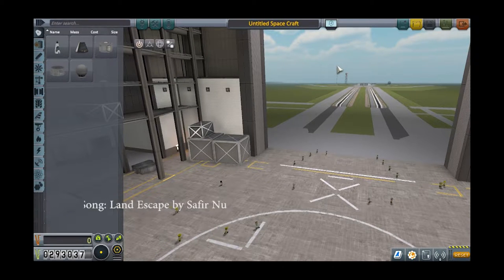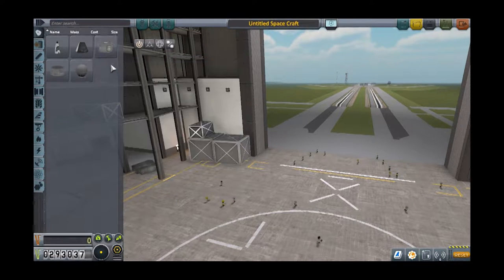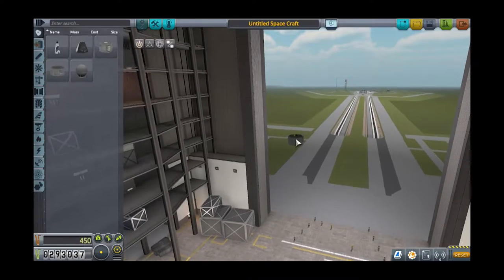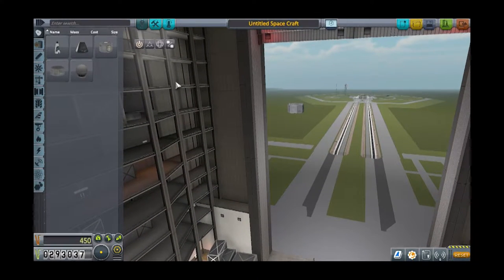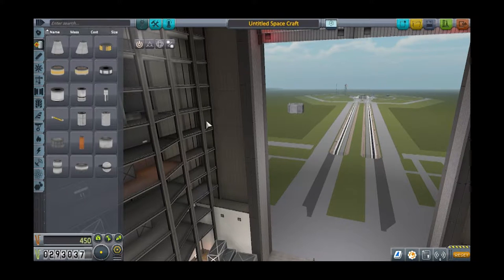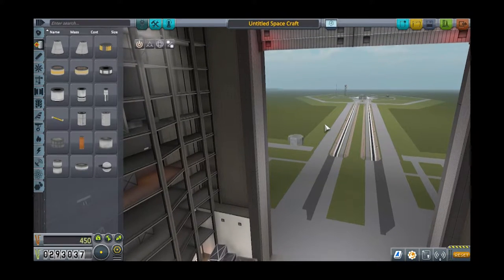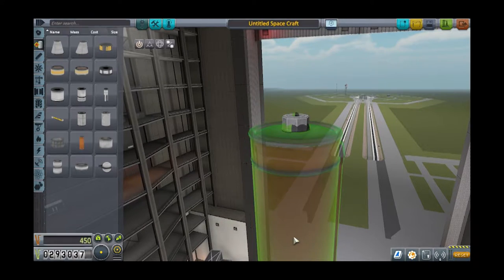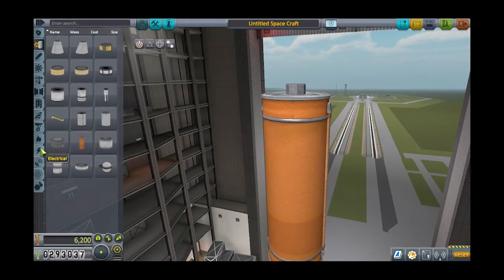Hey, it's Pixie here. Today we are playing Kerbal Space Program. Last time was a bit of an adventure - it didn't end with as successful a result as I wanted. We did get some science from around Elu, but we could not position a satellite or get a lander down. So today we're going to try something else. We are going to try to build a kind of satellite, or a large refueling station, for when we have ships in orbit that need to refuel before taking on longer missions. This will be fairly large - we're gonna get a lot of mass into space, so hopefully this will all go well.